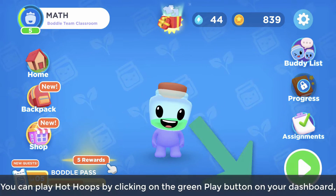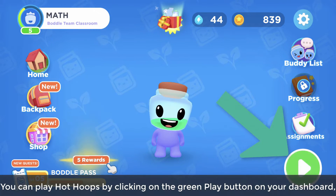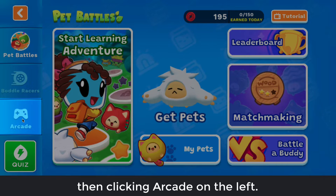You can play Hot Hoops by clicking on the green play button on your dashboard, then clicking Arcade on the left.